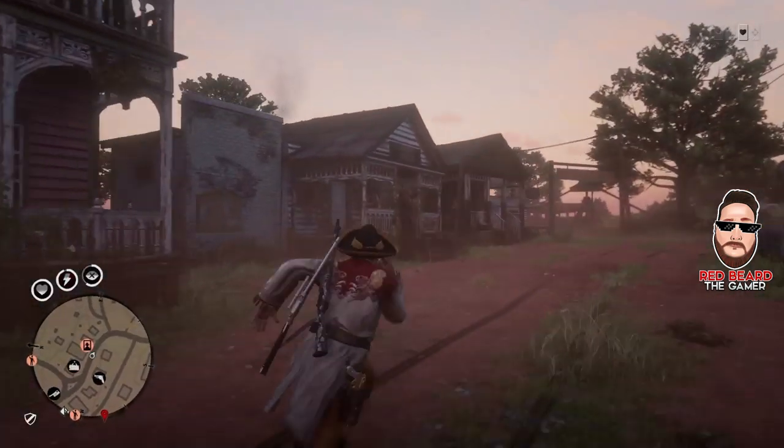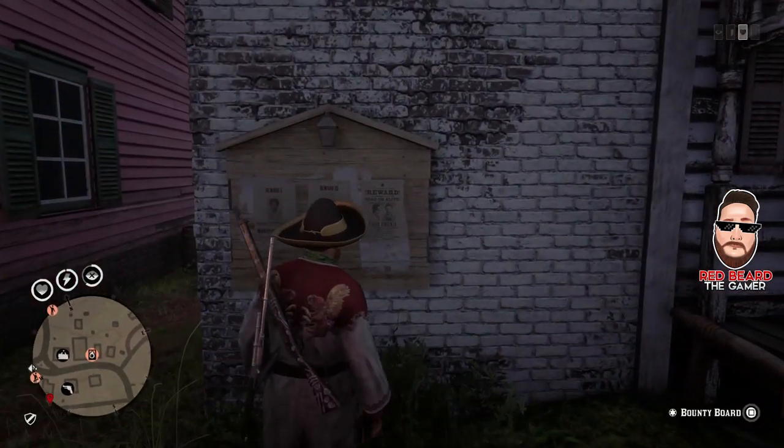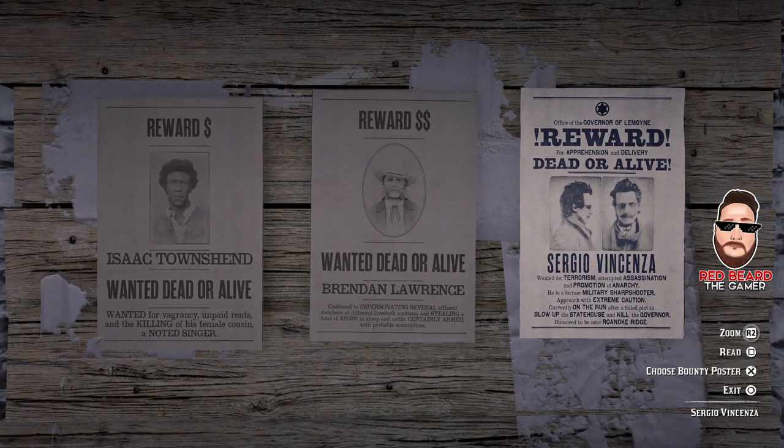Let's see what's new for the legendary bounty. The legendary bounty is Sergio Vincenza, wanted for terrorism, assassination, and promotion of anarchy. Military sharpshooter — extreme caution. He tried to blow up the statehouse and kill the governor.